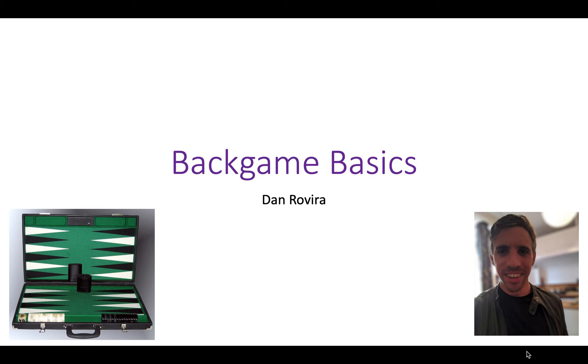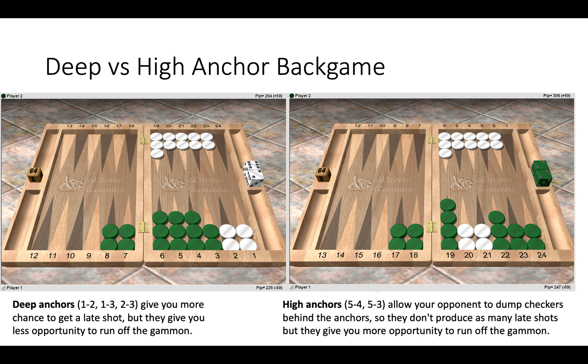Let's start by looking at the two types of back game, which we can differentiate into deep and high anchor back games. The deep anchor back game, which you can see in the left position, is when you occupy the lower points in your opponent's home board, such as the one and two, or the one and three.